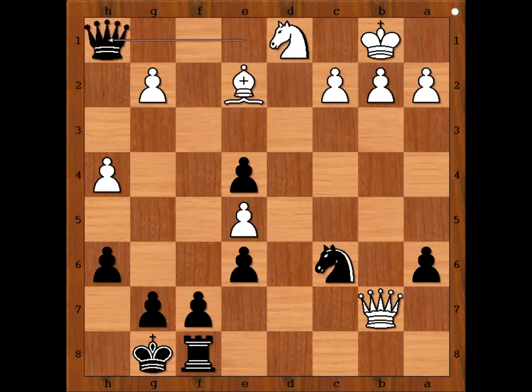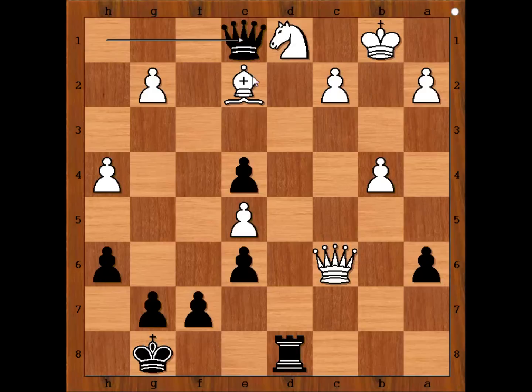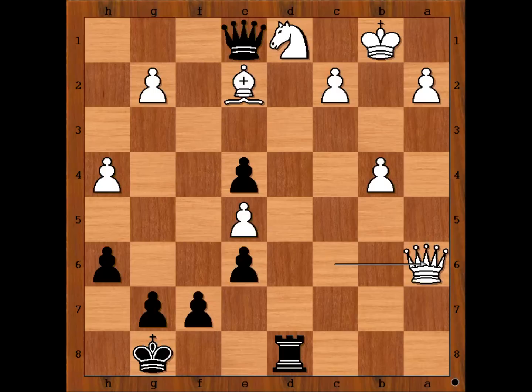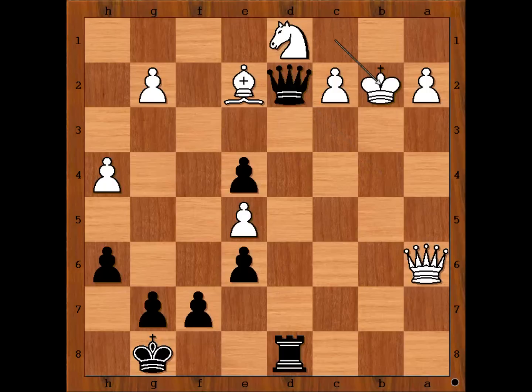Defending: queen takes rook, queen takes knight on c6, rook to d8, threatening rook takes knight and after bishop takes, queen takes — checkmate. White to move. Short played b4, but b3 was the better move — very soon you will see why. So we have b4, queen to e1 attacking the bishop, queen takes on a6 defending the bishop, but now queen takes on b4 check. Now you can see why Short should have played b3. King to c1, queen to d2 check, king to b2, rook to b8 check.